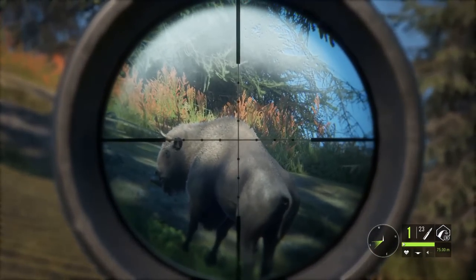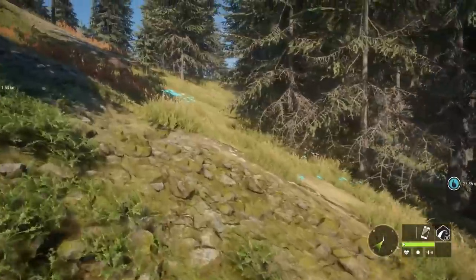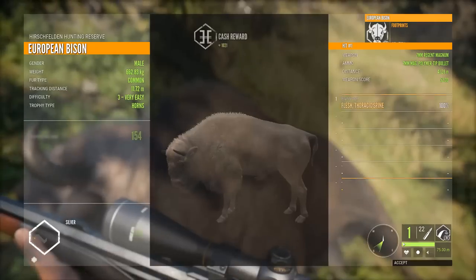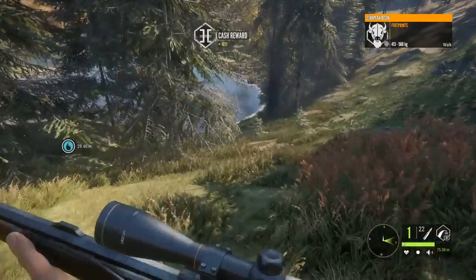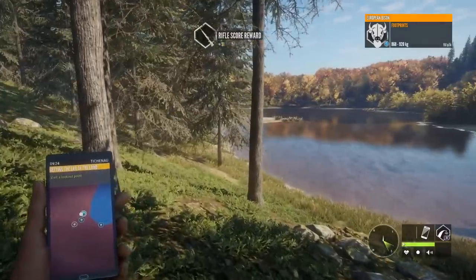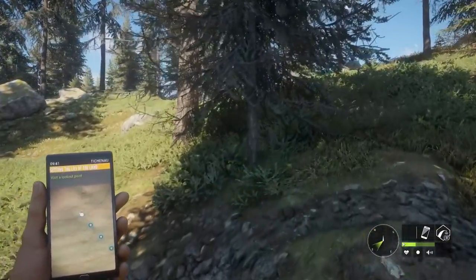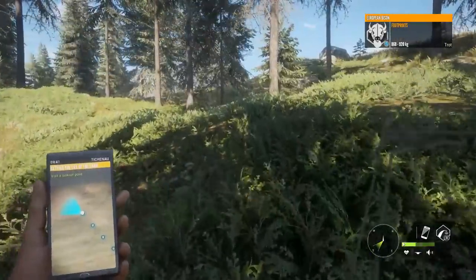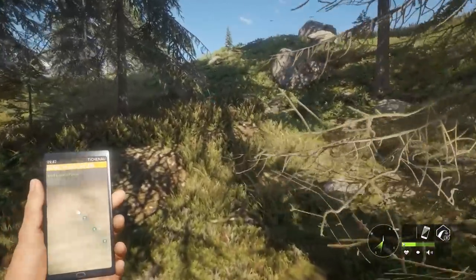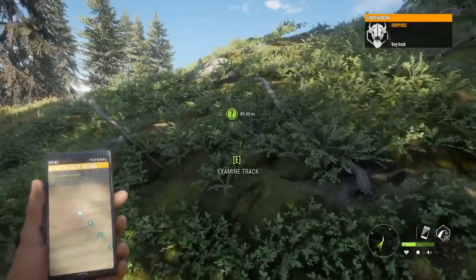We're going to scoot up for a slightly better angle and go for the spine — and that works just beautifully. If you've never taken the shot on a species before, I really recommend taking a practice shot. It's not the end of the world if you spook it — you'll get another opportunity. Knowing what shot to go for is so important. We saw the spine shot work fine, we know the 7 mil is capable, so now we just need to get this guy in range and make the shot.